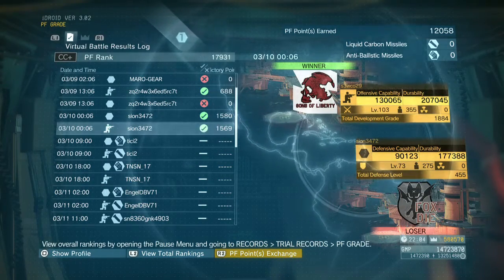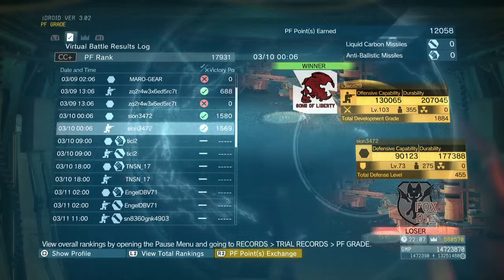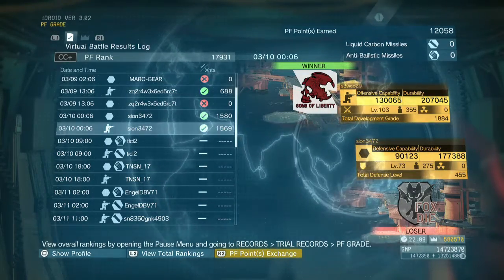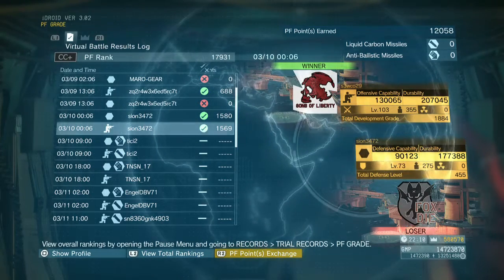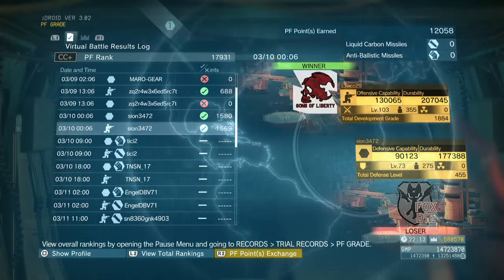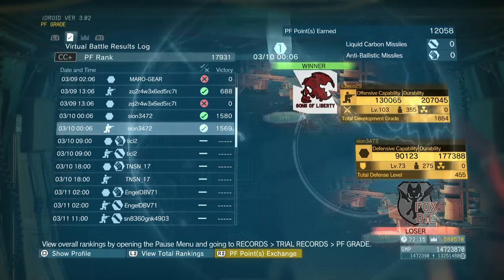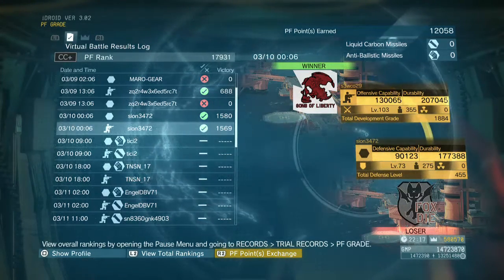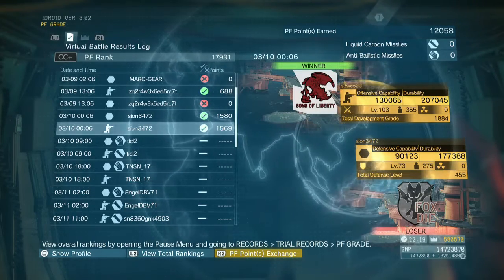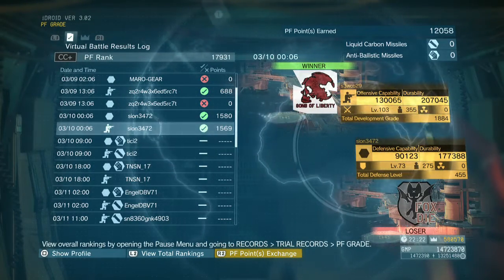Konami then states that raising your PF's offensive capability and durability will give you an advantage in the attack phase of the automatic battle. Offensive capability is based on: combat unit level, combined levels of non-combat unit staff (R&D, support, intel, medical), your overall equipment grade, and resources owned — specifically nukes, vehicles, fighting vehicles, tanks, armoured vehicles, walker gears, how many medicinal plants you have, and how many parasite canisters you have.